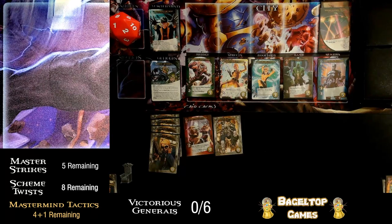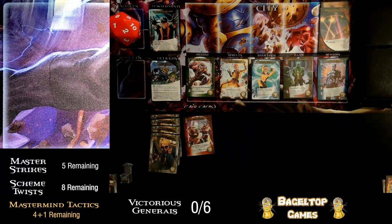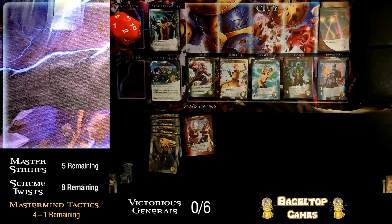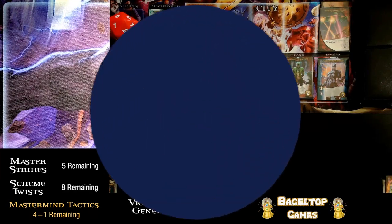Now I get to KO one of those non-red, blue, yellow, or green cards. Let's KO this shield trooper. Losing the attack might hurt me but it would hurt more to not have the recruit needed to pay for the scheme twist. Once this right side gets shuffled and we get more non-gray heroes in there, we're going to get some cool stuff happening, but let's move to the left for now.